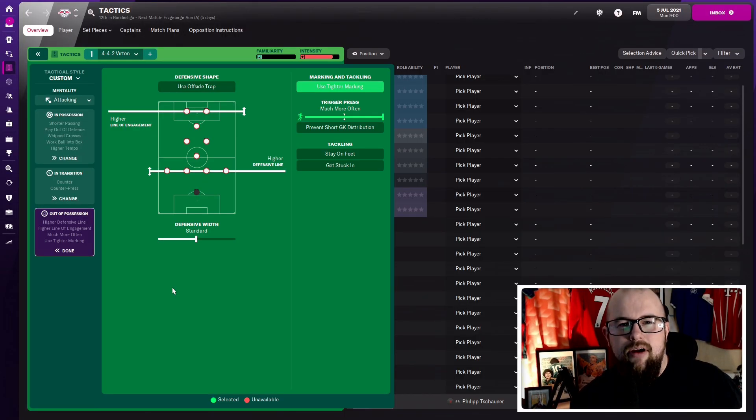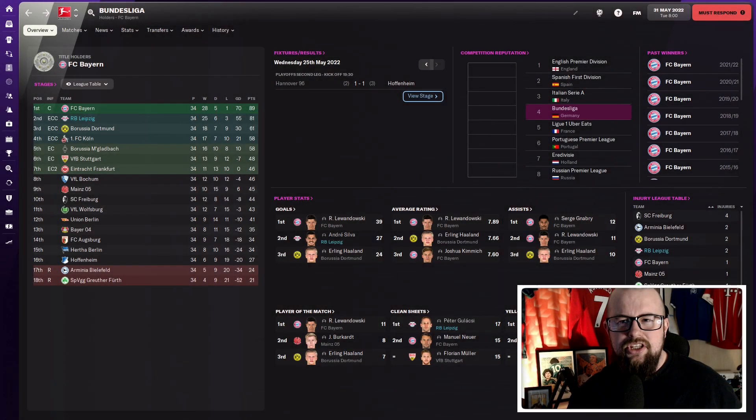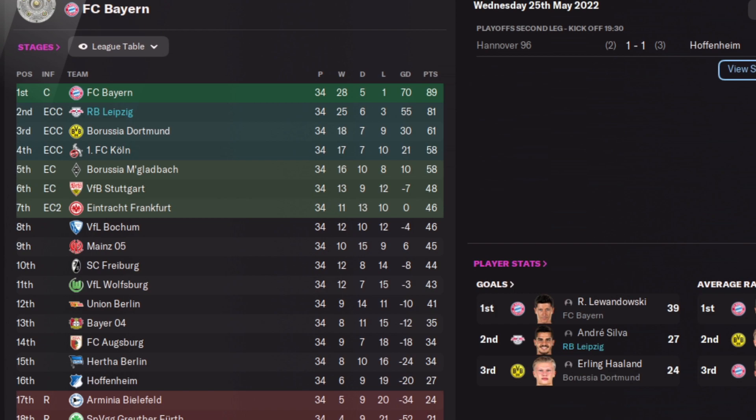Now let's get to what you've been waiting for. Starting with RB Leipzig. Coming back at the end of the season, Leipzig didn't win the league but they were very close — the only team actually challenging Bayern the entire season. They finished on 81 points, losing only three games all season.